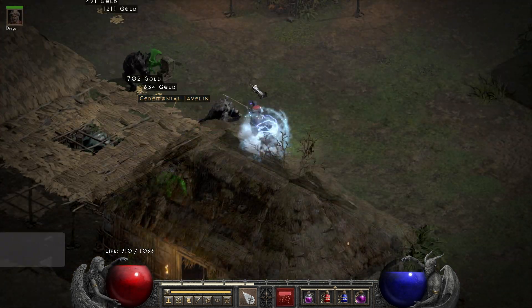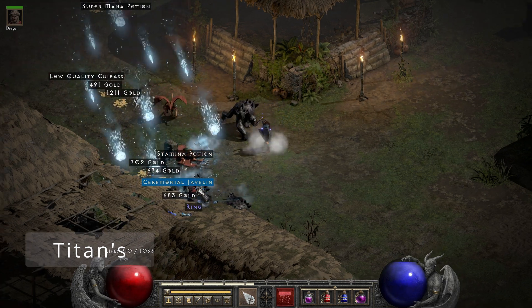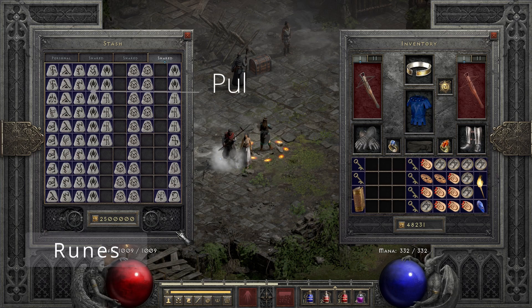I've created timestamps for the different sections if you're mostly interested in a specific part. Let's get into the runes. As you can see, we mostly found mid runes and only a few high runes — especially quite a lot of Pul runes and Mal runes, and honestly quite a few more Vex runes than anticipated. Sadly it only ended up with two Sur rune drops, which I was definitely hoping for a few more of.